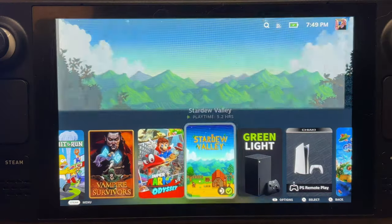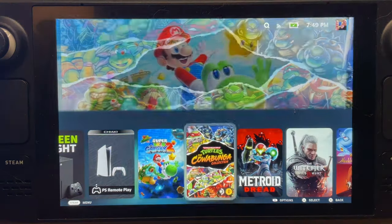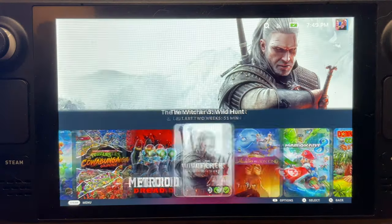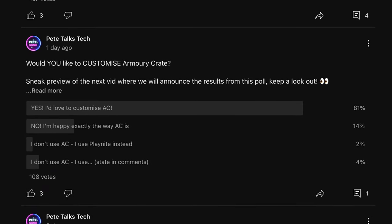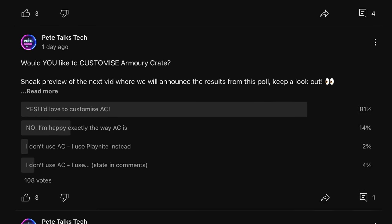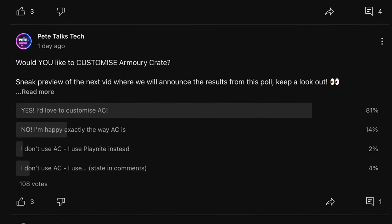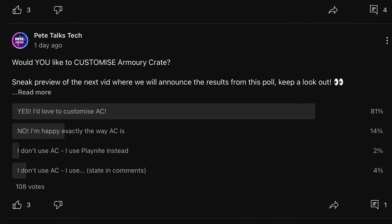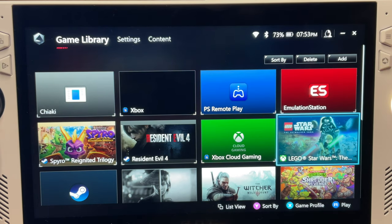One of the very best features about the Steam Deck is the ability to massively customize the look of the game library in SteamOS. A whopping 81% of you great viewers on yesterday's community poll right here on the channel voted that yes, you'd also like to customize Armory Crate on the ROG Ally in some way too.